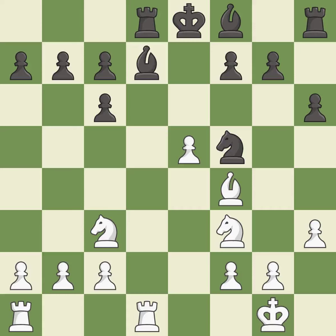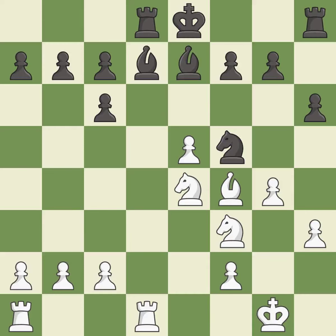This develops a rook off its starting square, getting it into the action. That's a sensible reply. This activates a bishop by developing it off of its starting square. This kicks an opposing knight. This threatens to win material. This offers an equal trade of pieces.